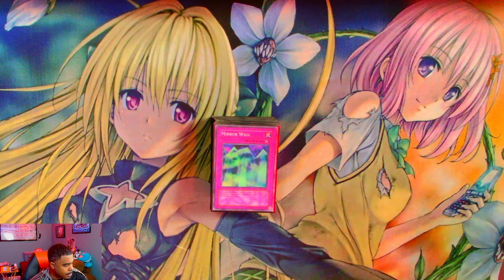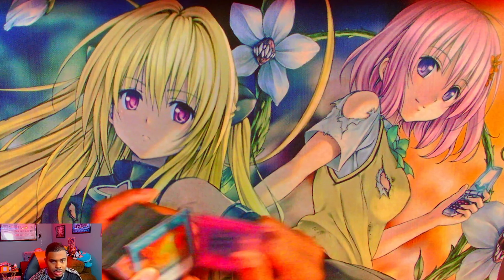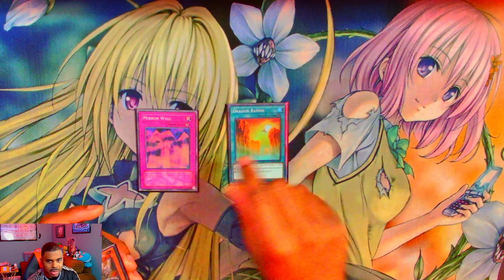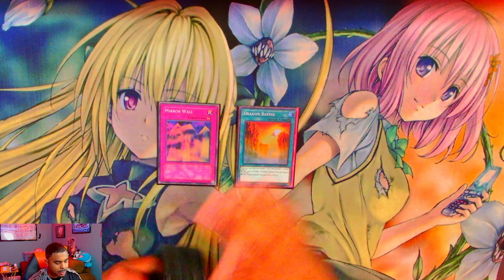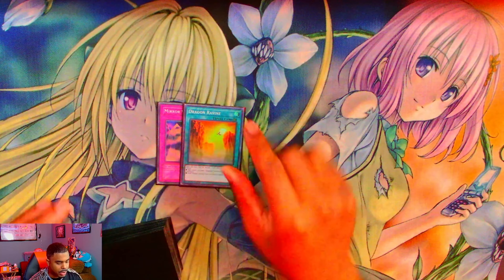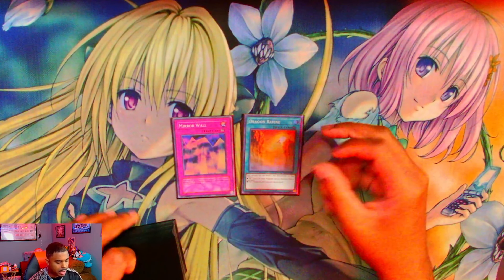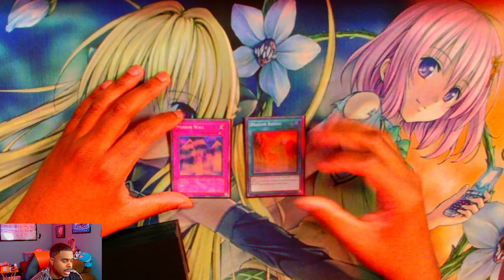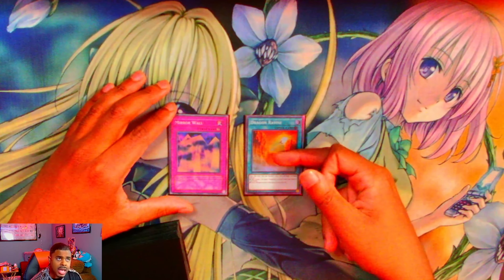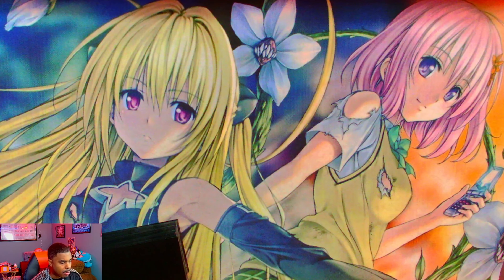Getting into the main deck, it's 45 cards with the Mirror Wall — it is what it is. We play one Mirror Wall because funny, and we play one Dragon Ravine. Dragon Ravine is basically a Foolish Burial plus a field spell, and both of those effects come up a lot. The cards you want to drop off Ravine in this deck are Sorenear, Labelion, or the Saffer, and Absarouter — those are the four main targets you want to go for.